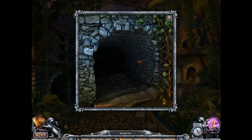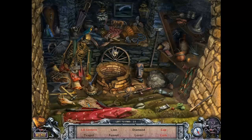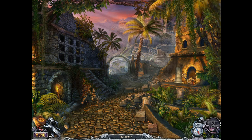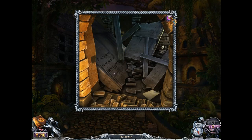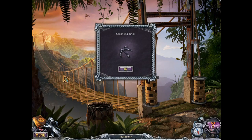Another poor person. We have a lever. Anywhere else we need to go? That's the note. Go to the bridge — grappling hook. Waterfall with the monkeys. Chop it down — we have an axe. Here we go.